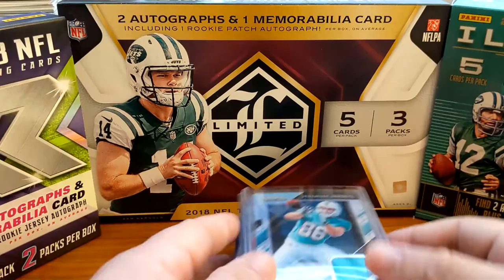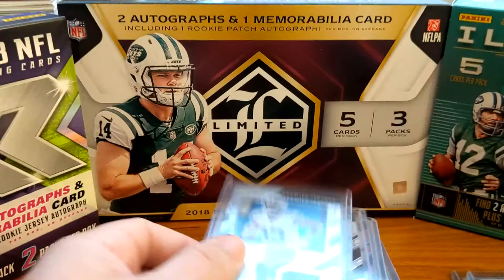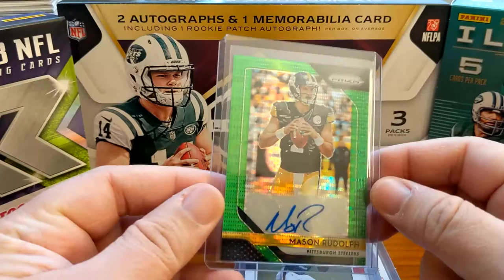None of this stack is too crazy good but some prison patches - Gesicki, Ronald Jones, Gallup and Anthony Miller, a pink Doris Fountain prison patch. I don't think that was numbered. This is a nice one - Mason Rudolph autograph. I forget what it was called - Pulsar.